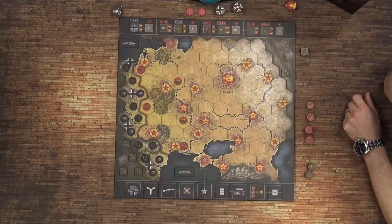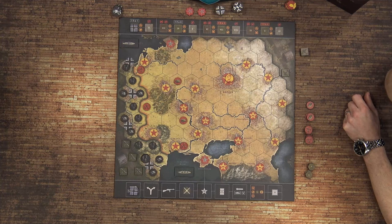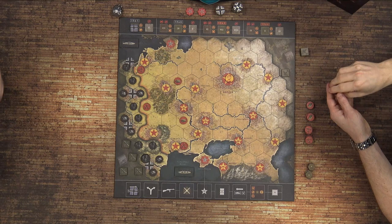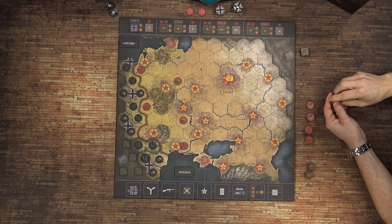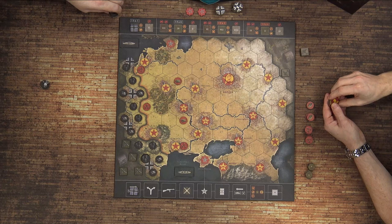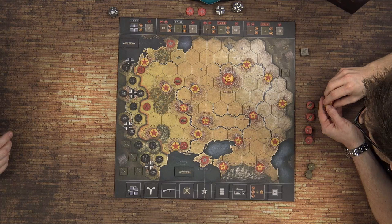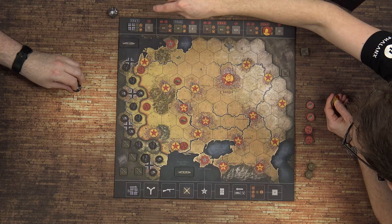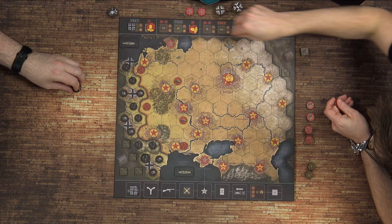What's the first thing I need to do? I'm seeing German crosses everywhere, so I'm assuming I go first. For setup, you've got five of these general cards — take one at random, don't tell me which one it is. Then we need to place the rest on the game board. The different seasons are mud, clear, and snow. The Soviets place theirs on snow, and you place yours on mud.